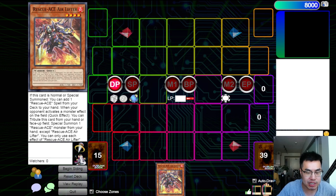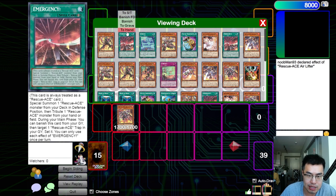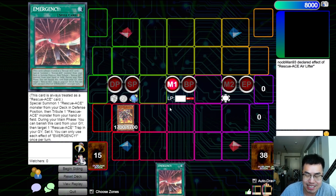So this crazy new Rescue Ace combo is surfacing online. After one Airlifter summon, you can actually end not only on set four with Turbulence, but also an Iblee lock that's indestructible by battle. It's been floating around online, a lot of people have discovered it. Shout out to Akroth for showing me this combo. If you get caught off guard by this in a Regionals or YCS and you're not playing something like Link or Ebo, this could be really bad for you.